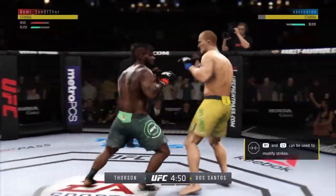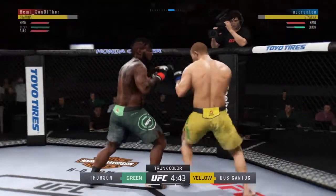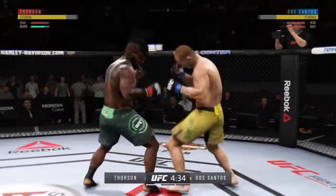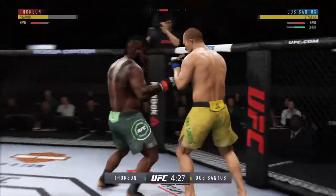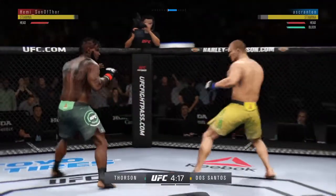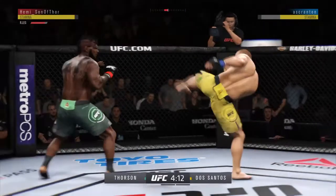Opens with the left hand and lands flush. Opens with the inside leg kick. Right hook to the head — blocked. These guys are going at it right away, trading blows. Looping left hand misses the target. A nice inside leg kick lands there by JDS.